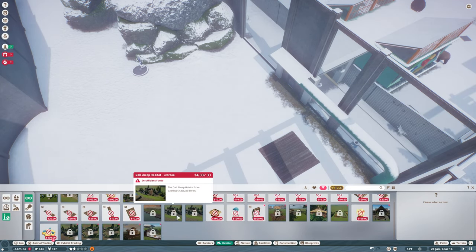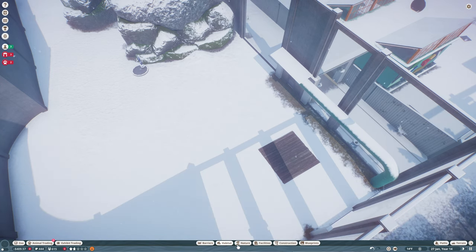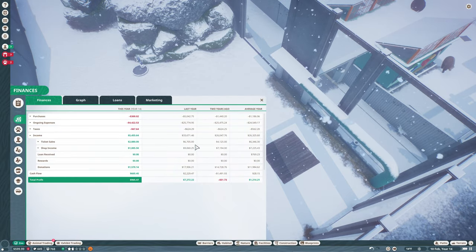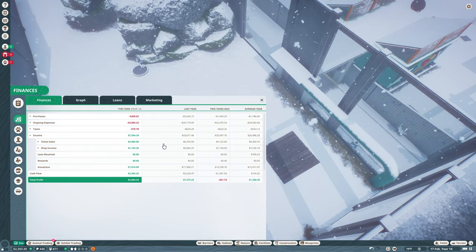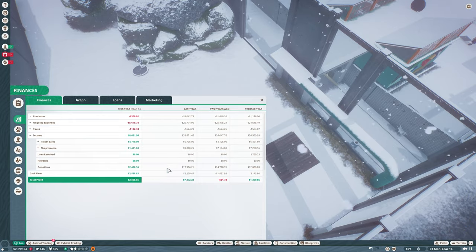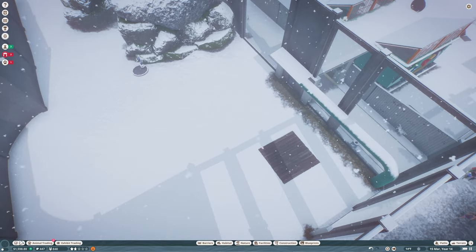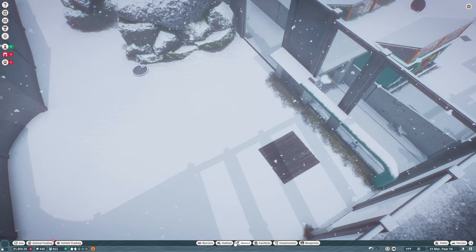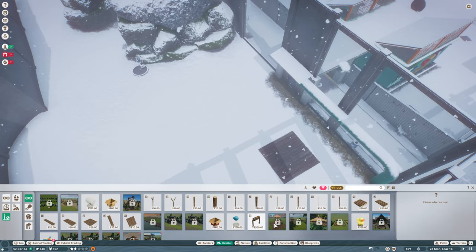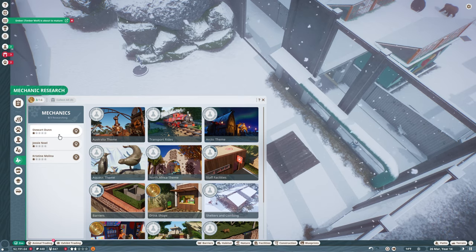We're going to need some climbable stuff and a climbing shelter - which is just a thousand, not too bad. Let's speed this up. Ticket sales were improved a little bit again so that should be okay. Shop income was up and donations were up - good. I feel like we are steadily improving. We have the money to do stuff now. Mechanic research - let's come in here and get north Africa theme started on that as soon as possible.